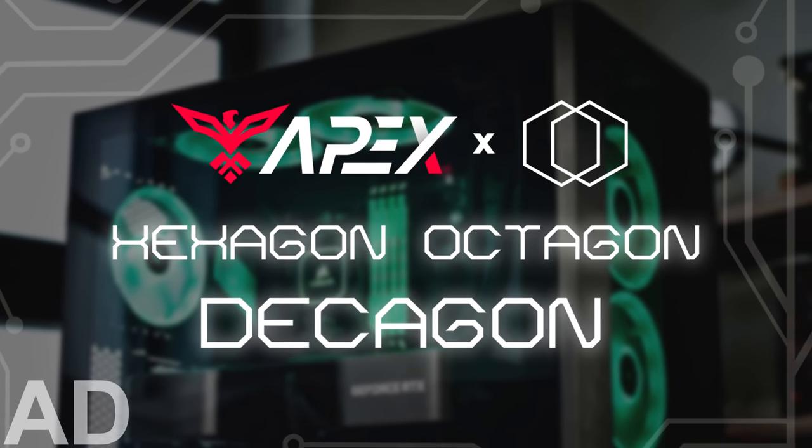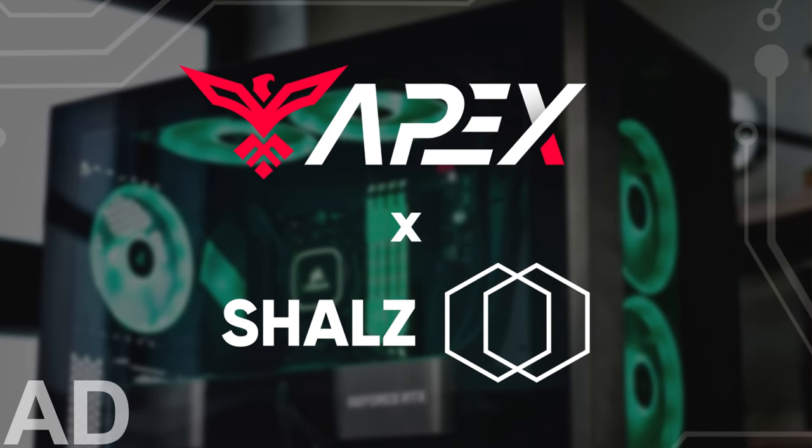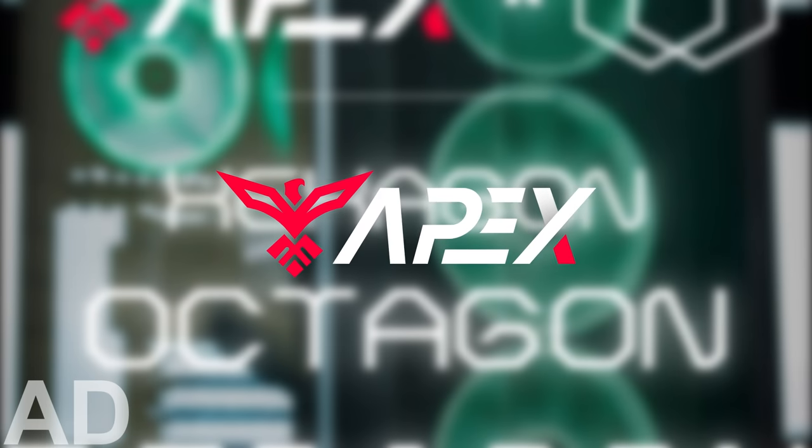If you're looking for a new PC and you want to help out my channel, you're in luck because I am partnered with Apex Gaming PCs. Click the link in the description to check out the three PCs in the Shals line and use code SHALS for a discount. Thank you to Apex Gaming PCs for helping the channel. Let's get into the video.